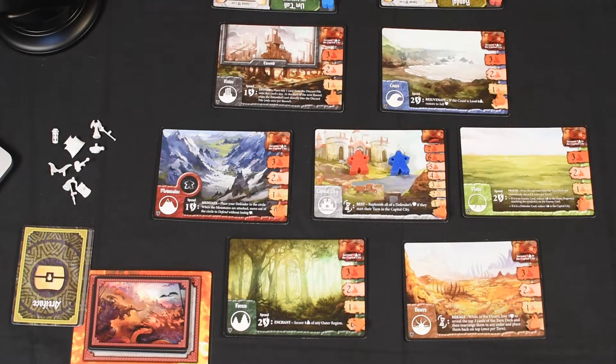I'm going to assign Umtok the blue and they both start in the Capital City, then Randall will be red. I'm going to give them full health. The last thing we do before we start playing is put in our threat tokens at the zero marker for every region including the Capital. And voila — so we're all set up, we're ready to go, and let's start playing.